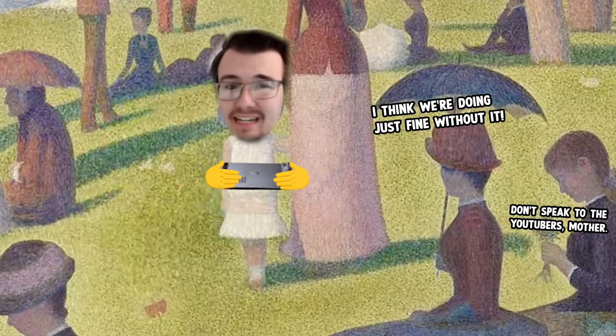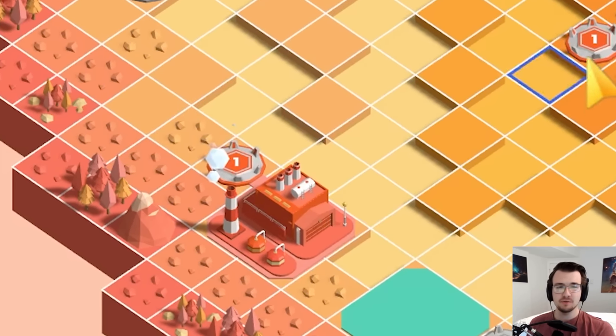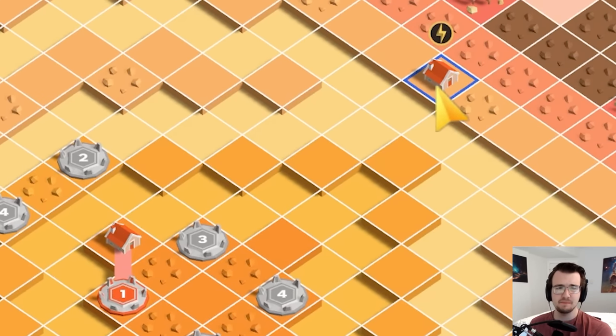Welcome back to Can't Live Without Electricity. This map looks like a peach. I'm glad you guys enjoyed watching the first episode because I'm loving this optimization puzzle. It's a game about bringing electricity to every single house that shows up on the map, and this time there's a new mechanic.